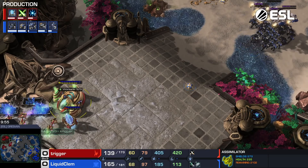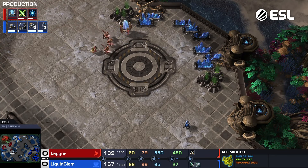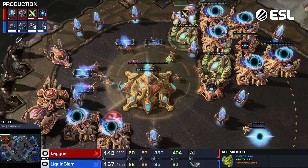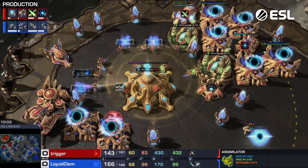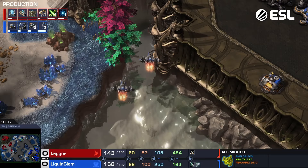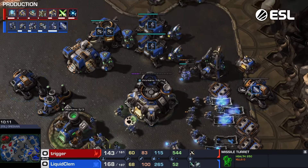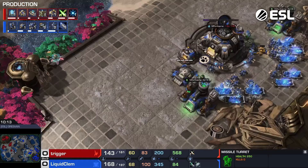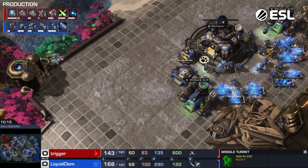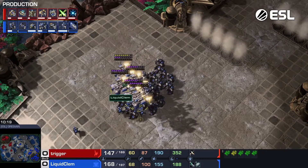Anyway, like I was saying, this is what the game kind of should look like. Trigger has to get a fourth base right now — you see he's moving into position for that. But Clem is sitting on three base, Trigger's sitting on three base. You need to stay a little bit ahead as Trigger on the bases. Clem is getting Ghosts, continuing to make Vikings. But as long as Trigger continues to hold as well as he has, he'll continue to gain some value.